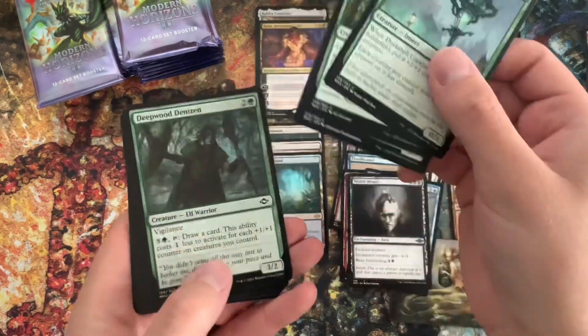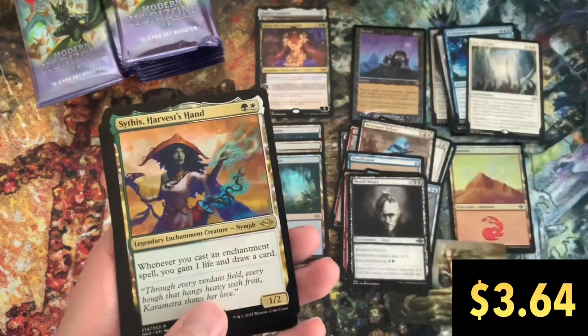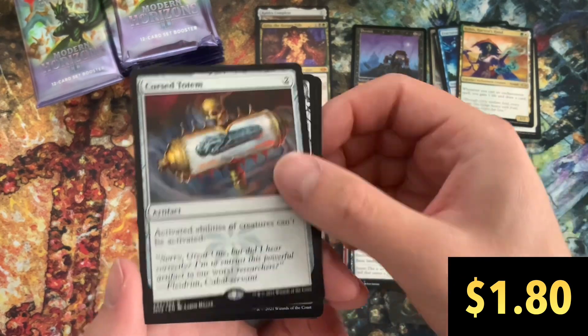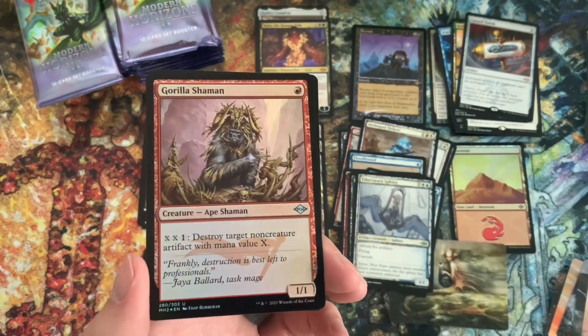Let me know what you think of the pricing here. Again, I'm using the TCG Player app to get all these prices. We've got a Sithis, Harvest's Hand, and a Cursed Totem — that's not a bad pull, very playable card. Guerrilla Shaman.